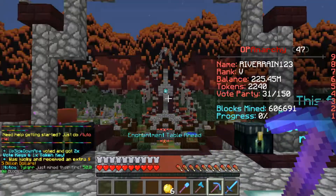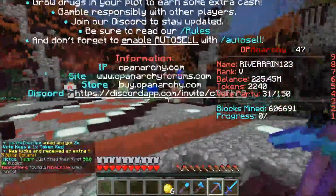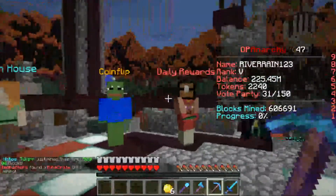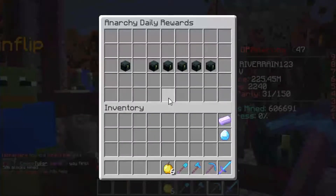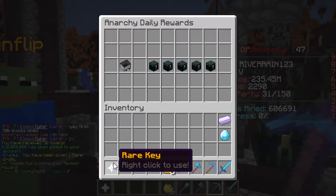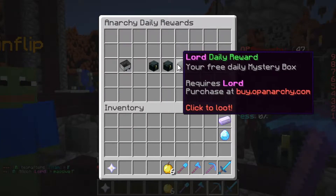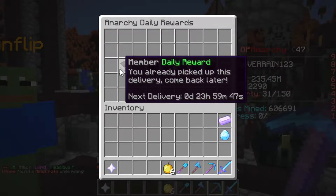At spawn we got info like most blocks mined, top balances, and all the commands. There's also a daily war feature — as a Member rank you get a rare key, and every 24 hours you can come back and get another one. The higher rank rewards are for donors, but it's pretty cool that there's a free one available.